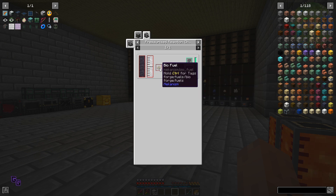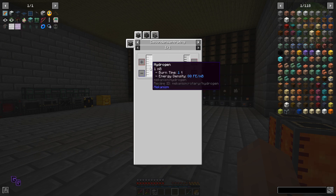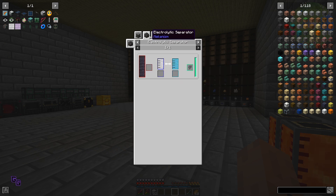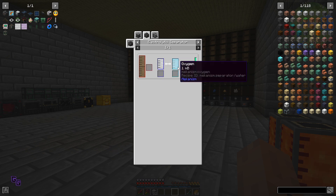We need biofuel to make ethylene. Let's look at hydrogen - liquid hydrogen. It takes water and makes hydrogen and oxygen. This seems the easiest actually. So let's go with this - it accepts any Minecraft water and makes hydrogen, two millibuckets.